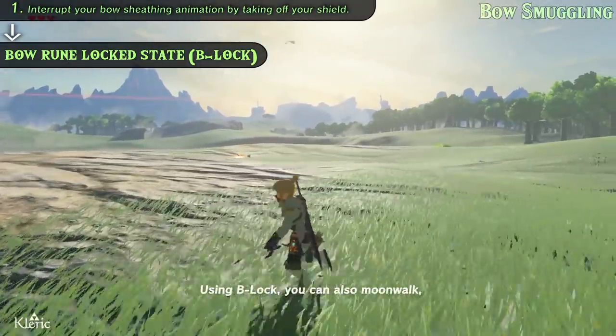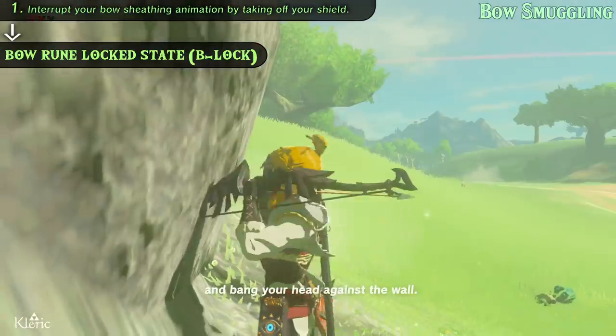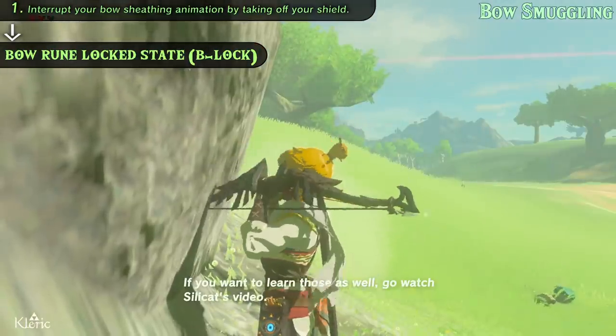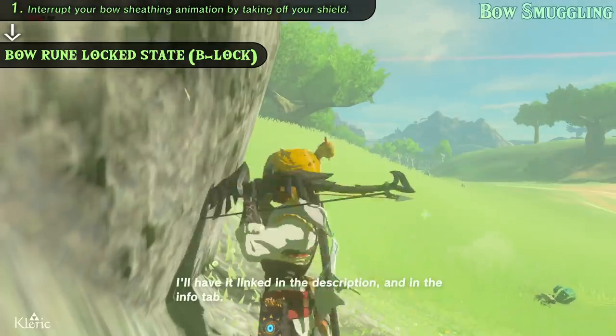Using B-lock, you can also moonwalk, give yourself the stanky arm, and bang your head against the wall. If you want to learn those as well, go watch Silly Cat's video — I'll have it linked in the description and in the info tab.